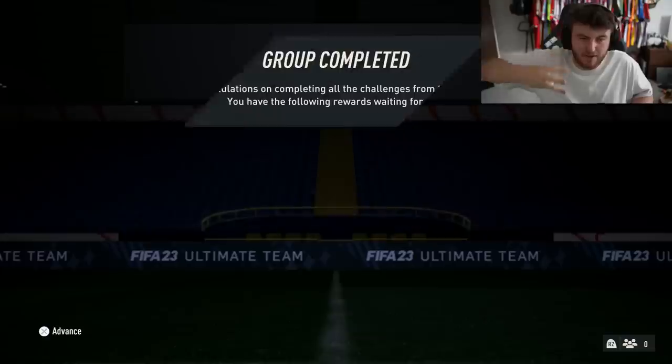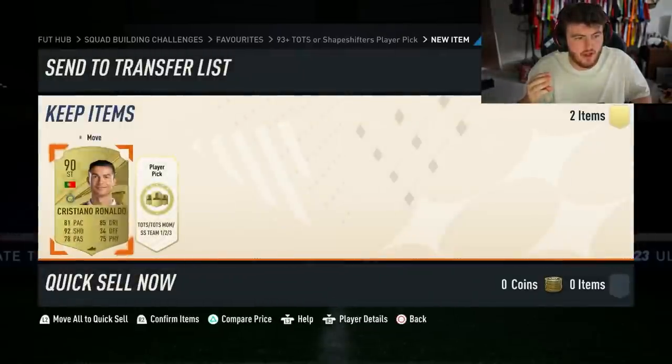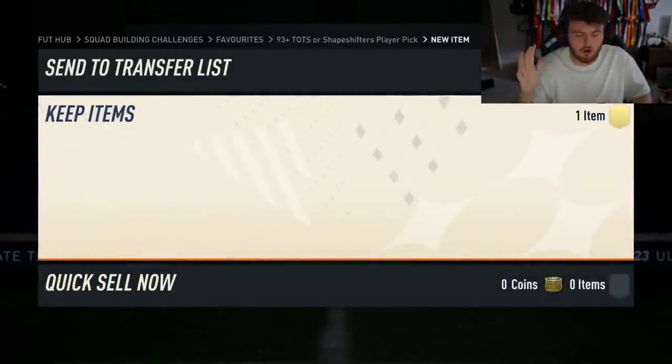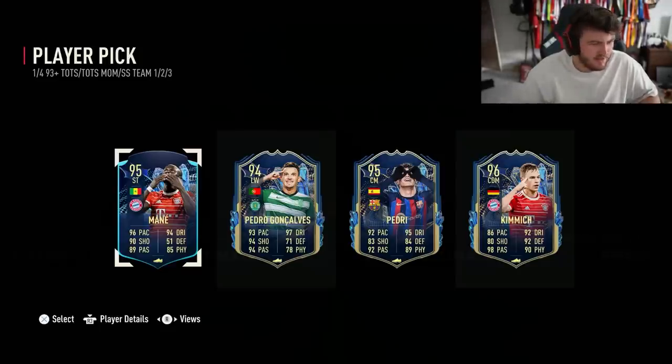On to my other PlayStation account now. I've got three in total - this is my third account. We have got my 93 plus TOTS or Shapeshifter and a Ronaldo that we're just using in the SBC. Come on EA, show us the goods. That's not bad - I don't know if Mane is still expensive but that's not bad to be fair. Mane is about 200k. Kimmich is okay. Pedri and Pedri on Chavez is okay. Mane is the one we'll take - a bit above average I would say.